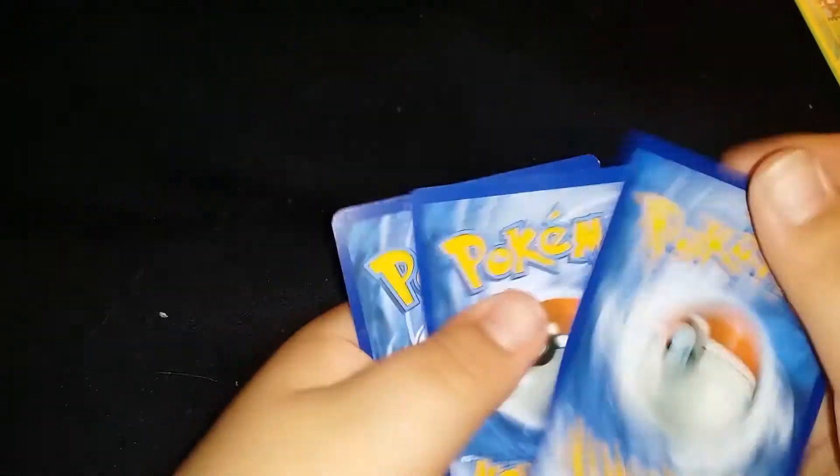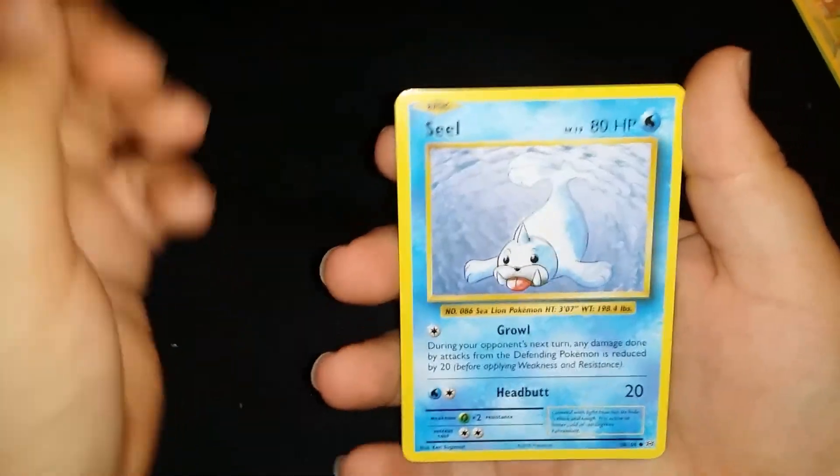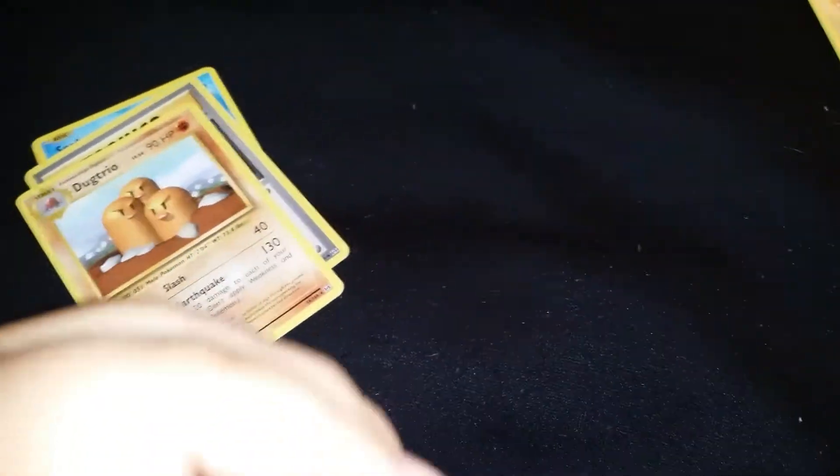I don't know how that can go any better than it just did. Let's finish this. We got a Seal, Venusaur Spirit Link, and Dugtrio regular rare. I'm not even mad about that because we got a secret rare. My mind has just been blown.